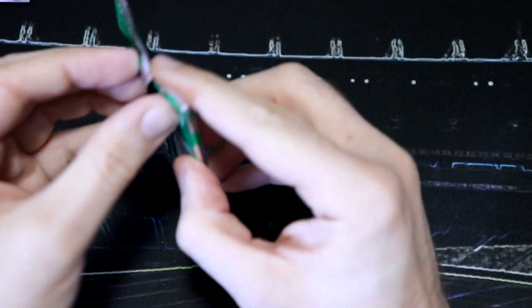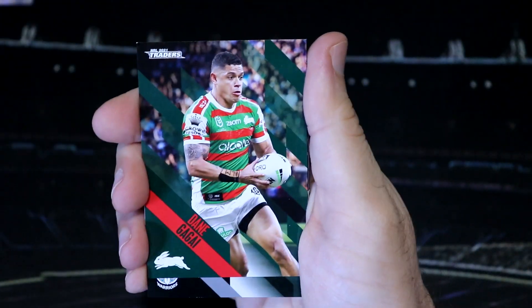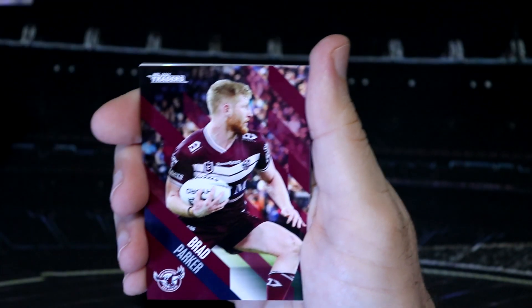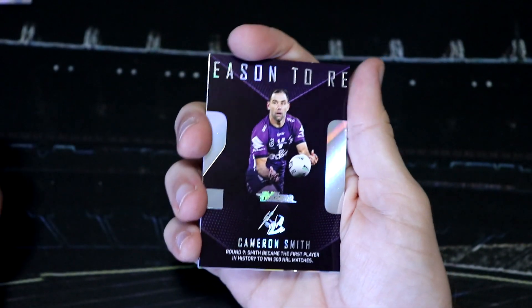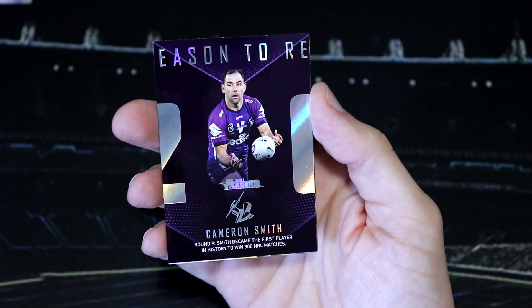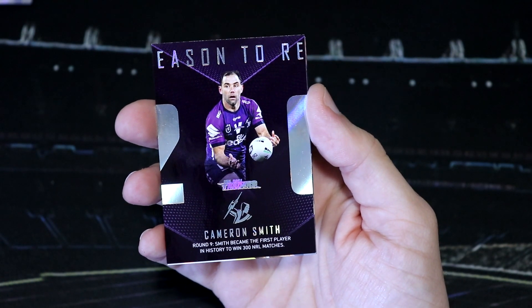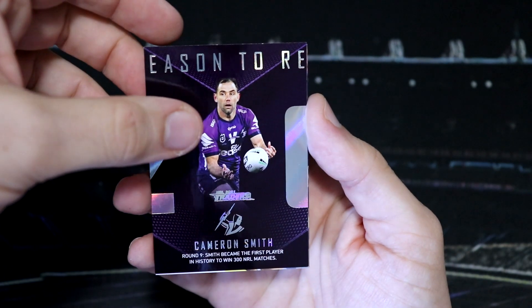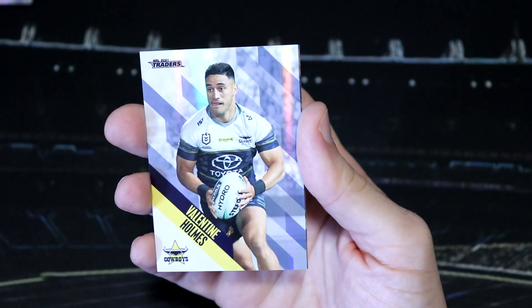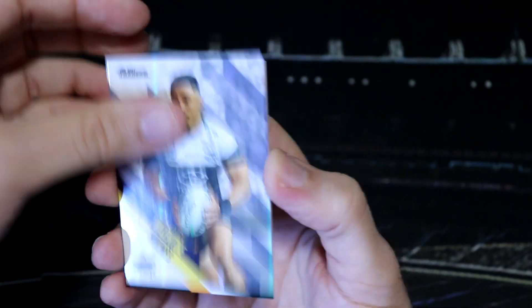Let me know if you're close to finishing off the base set. I still think my favorite pulls have been the two club heroes — those have been really awesome to get. Speaking of the Storm — we've got a Cameron Smith Season to Remember. This is for round nine. Smith became the first player in history to win 300 NRL matches. What a stat! That's a nice card. And then we've got a Valentine Holmes for the Cowboys Pearl Parallel.